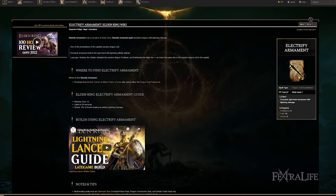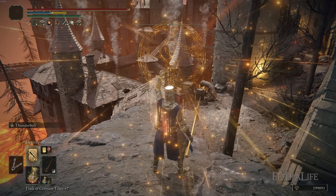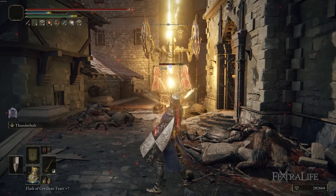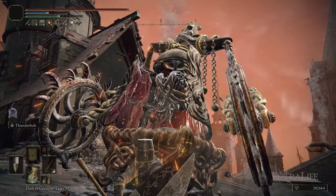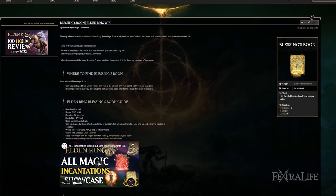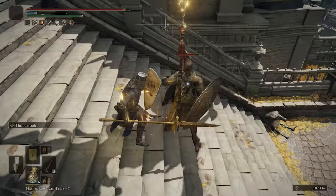Electrify Armament is there when you need extra damage. Because the weapon is Keen scaling, it's completely physical, meaning you can buff it with this. You could also buff it with Blood Flame Blade if you had one extra point in Arcane, but I don't have that in this build. Electrify Armament is going to give you a lot of extra damage to your attacks because Thunderbolt doesn't buff your damage when you use it, like some other Lightning Ashes of War do. Lastly, we have Blessing's Boon, which is a good heal over time — especially if you're using the Ritual Sword Talisman, this will help keep your health at full to maintain that extra 10% damage.